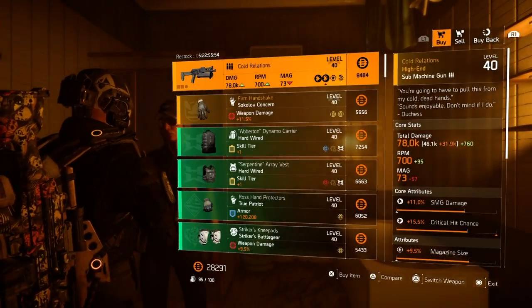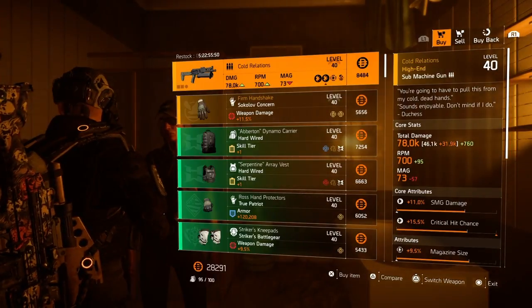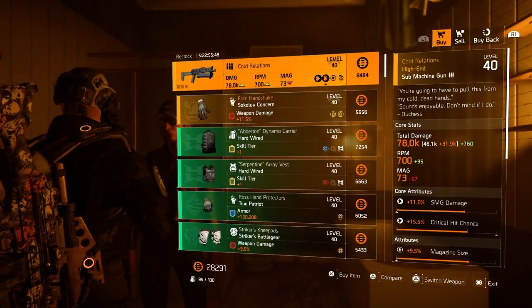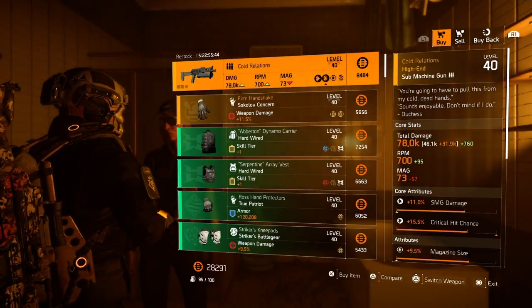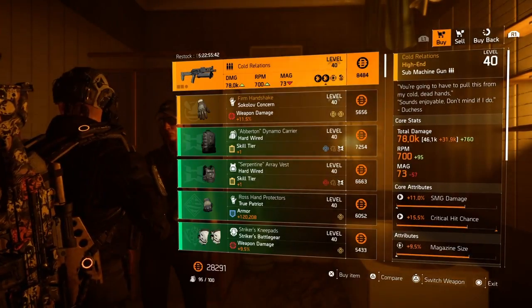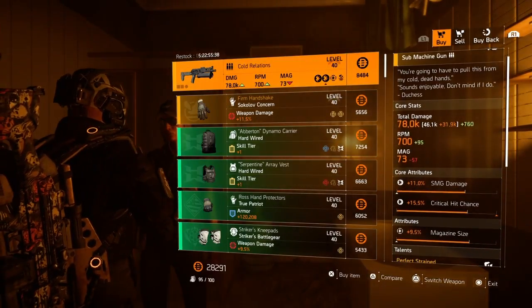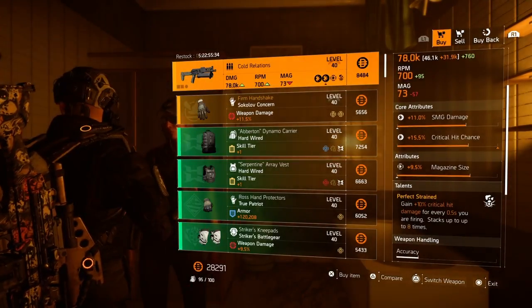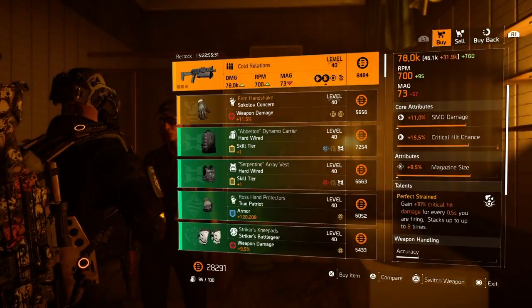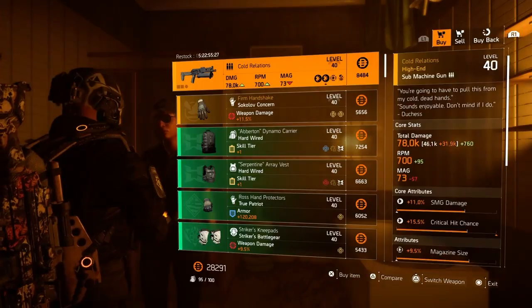She has the Cold Relations. It says 'you're going to have to pull this from my cold dead hands' — sounds enjoyable, don't mind if I do. The Duchess has 11% SMG damage, 15.5% critical hit chance, 9.5% magazine size, and the Perfect Strain talent which gains 10% critical hit damage for every 0.5 seconds you are firing, stacking up to eight times.